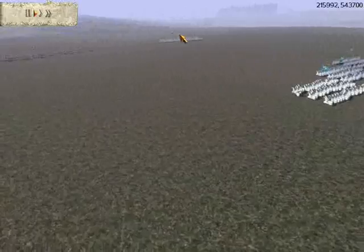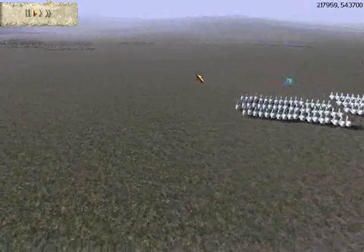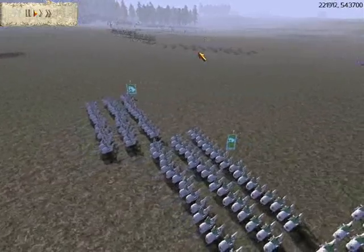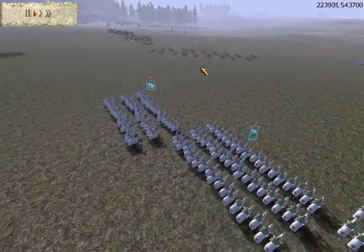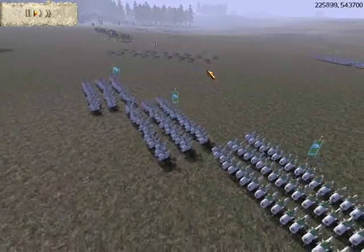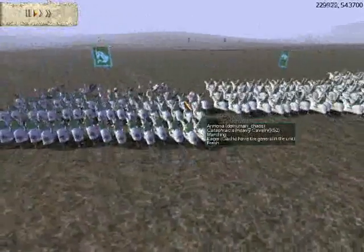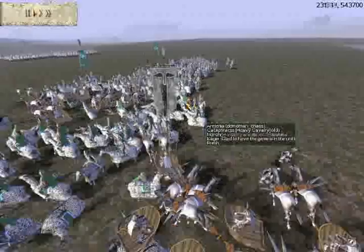And I'm moving my cataphracts forward to take out his two units. But I forget about this unit of scythe chariots. Chariots always dissect cavalry, just like elephants. As you can see, even the mighty cataphracts can't stand up to them.